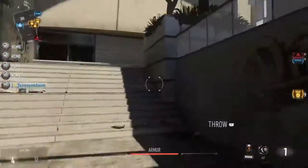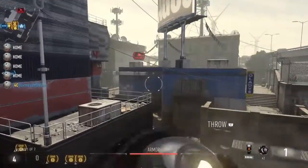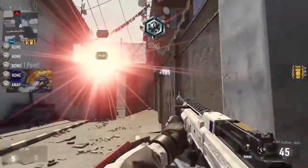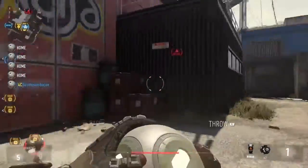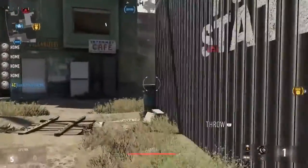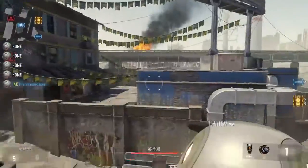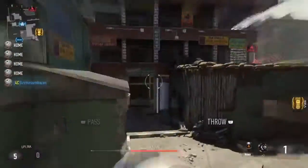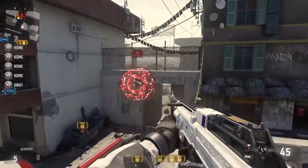I'm gonna try something I've never tried before — this might work if you can get up here. So if you can get up here like this, you probably can't get that in... I guess you can if you bounce it off! One thing you can do is boost up here real fast, slide and throw — that should have gone in.